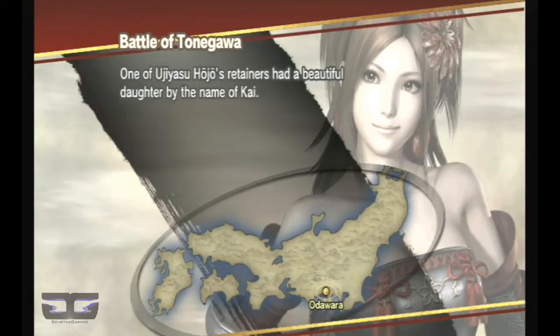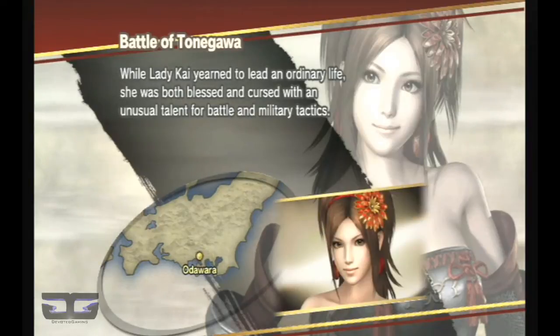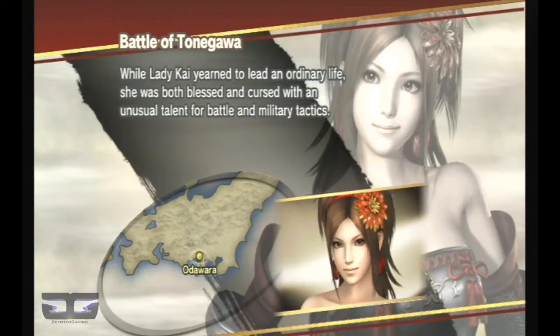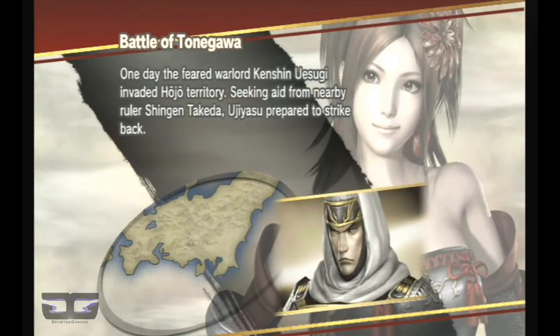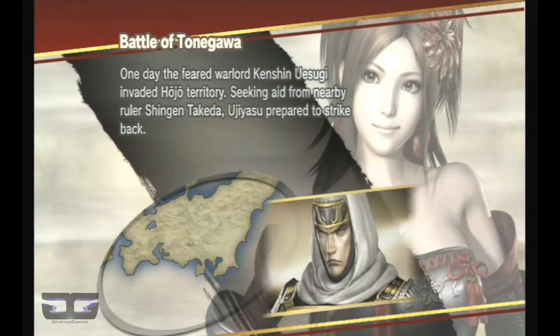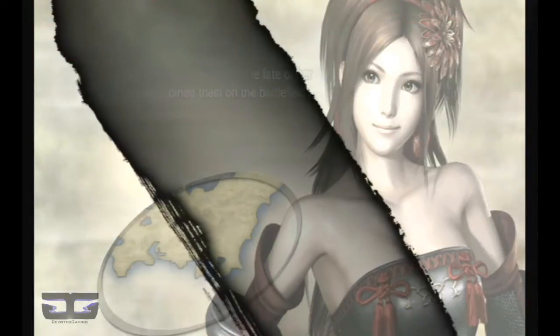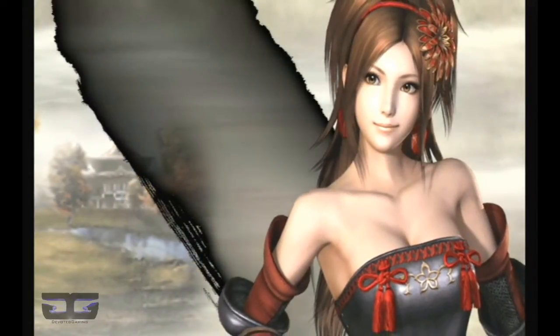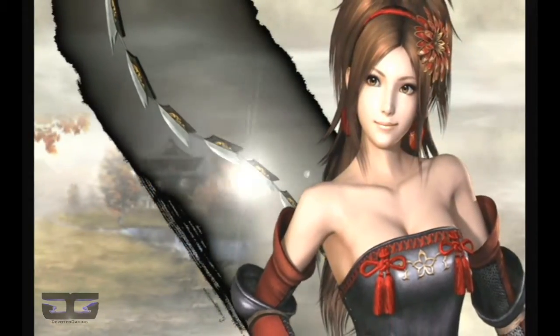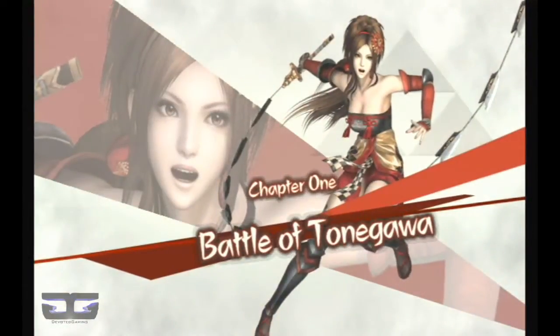One of Ujiasu Hojo's retainers had a beautiful daughter by the name of Kai. While Lady Kai yearned to lead an ordinary life, she was both blessed and cursed with an unusual talent for battle and military tactics. One day, the feared warlord Kenshin Uesugi invaded Hojo territory. Seeking aid from nearby ruler Shingen Takeda, Ujiasu prepared to strike back. Lady Kai, concerned with the fate of her kinsmen, joined them on the battlefield. Chapter 1: the Battle of Tonegawa.